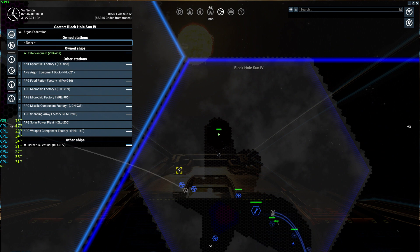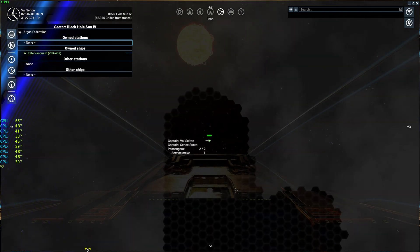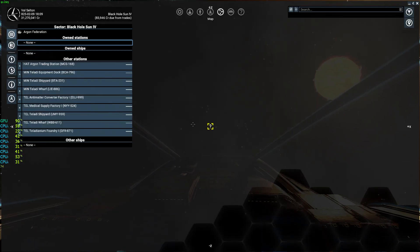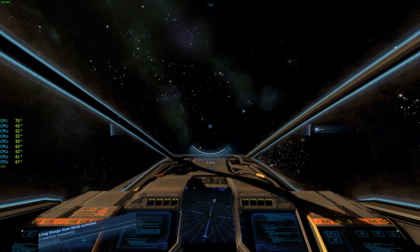After scanning in multiple directions, we can be sure that within 200 kilometers nothing of significant value exists. If something were found, a question mark would appear indicating the scan hit something. Since there's nothing, we can move on and look in another direction. Now let's demonstrate how the scan looks in a rich environment with many targets — listen as much as watch.